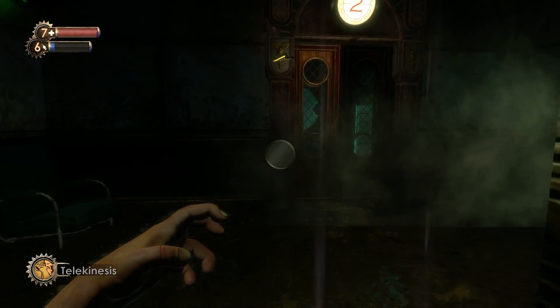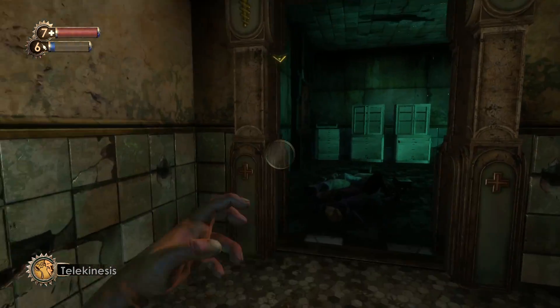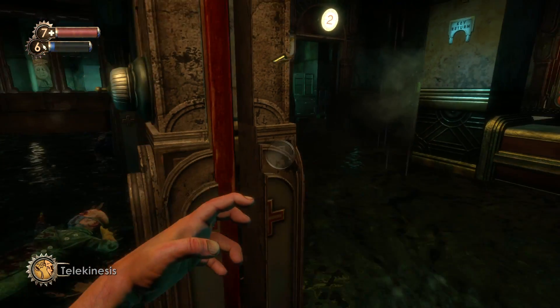Once you're in, you're able to hack that camera over there. There will be a splicer in here that you can kill, and there's a camera over there that you can hack — but I destroyed it anyway. As you can see there's a lot of water in this area, which will become very useful after the glitch has been set up.